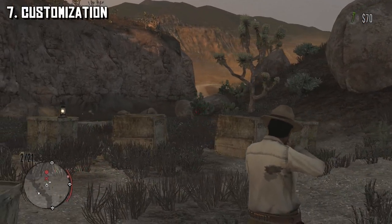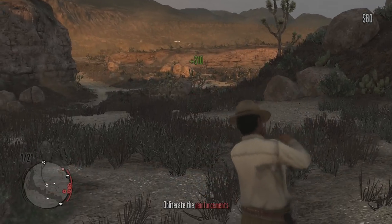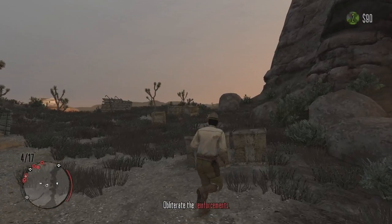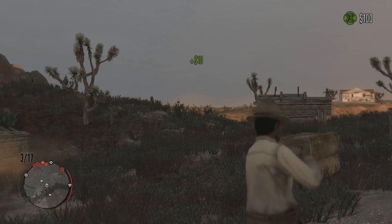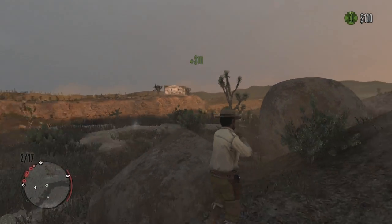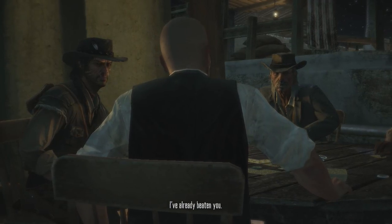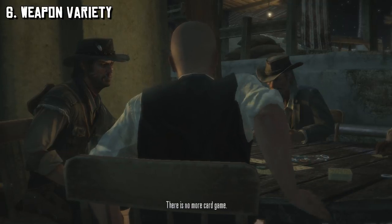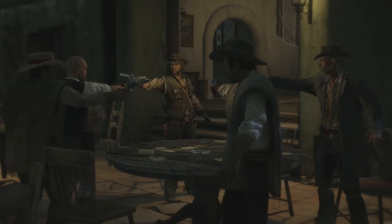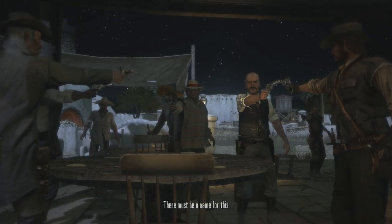At 7 is customization. From the first images of RDR2, we've seen weapons with unique designs and characters featuring various outfits and jewelry. In Red Dead Online, having an option to fully customize our character's appearance — NBA 2K or Fallout 4 style — should be expected with the available technology. Custom weapon designs or being able to alter our outfits could make characters feel more important to us. At 6 is weapon variety. In Red Dead Redemption we had revolvers, explosives, repeaters, sniper rifles, and more. But if RDR2 does offer more of a native presence, we have to have the bow and arrow and more melee weapons like swords.